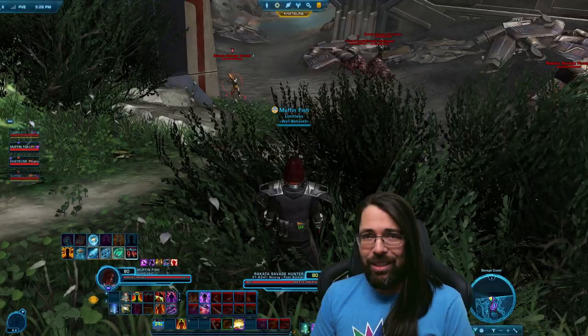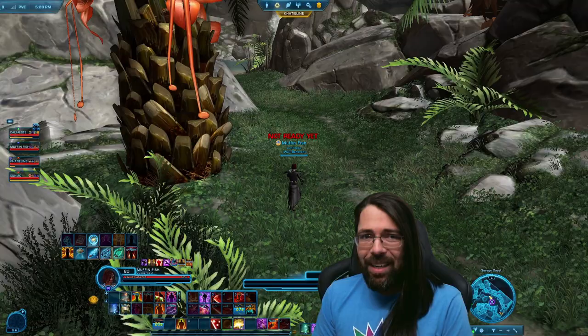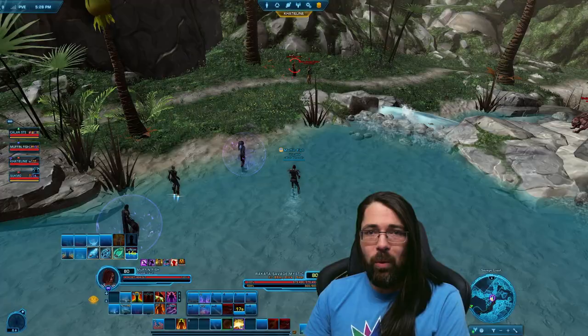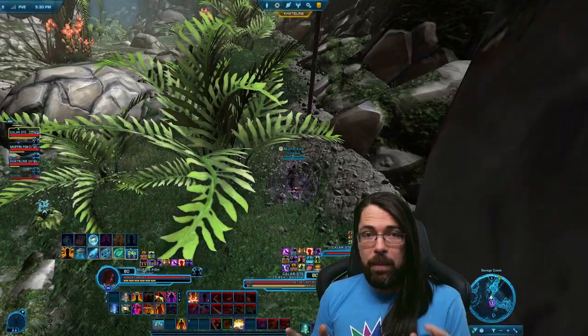A little further up the road you're going to be able to get past these groups of enemies. There are two ways — you can go left initially, but I prefer going this route staying to the right. This group of enemies up here with the cat: if you sleep it with a stealther you can get past. Don't try to sleep on the left side unless you have more than one stealther. In the open lake area you can avoid the first cat by jumping up on the sides, but the next cat on the right side you need a stealther to get by.